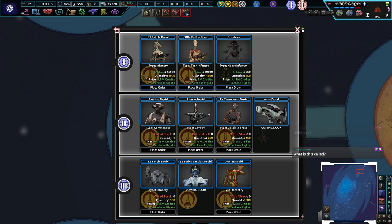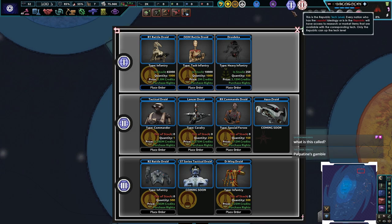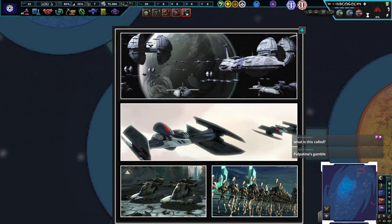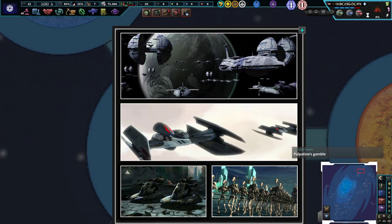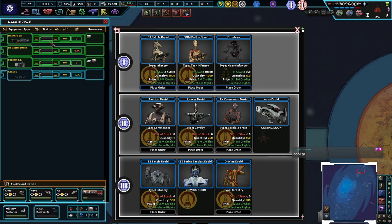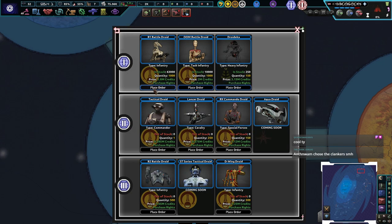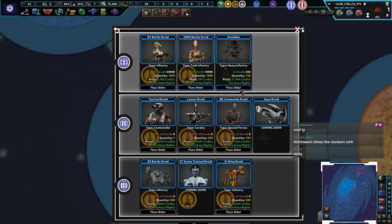It looks like we are on tech level one, the republic is also on tech level one. I don't know how we actually upgrade our tech level. We've got ships here — more ships. Those guys are gonna be tanks. What kind of battle droids do we need? We need B1 battle droids, so let's place an order for a couple thousand of them. We have 91 million credits left. You're out of stock — okay, lovely.